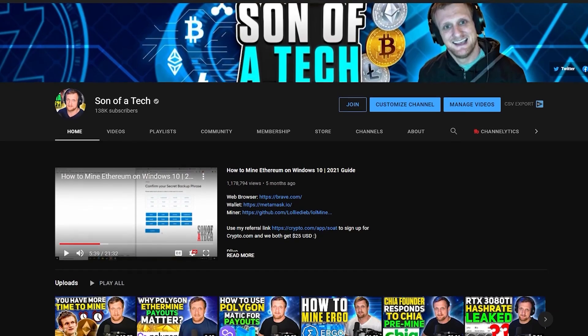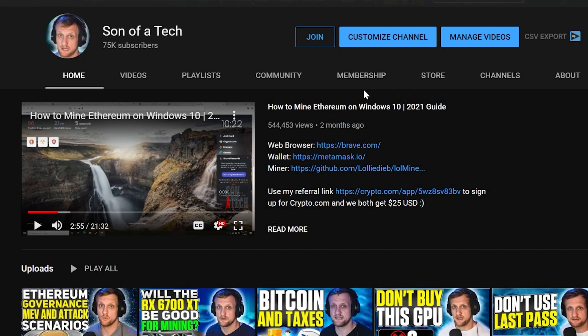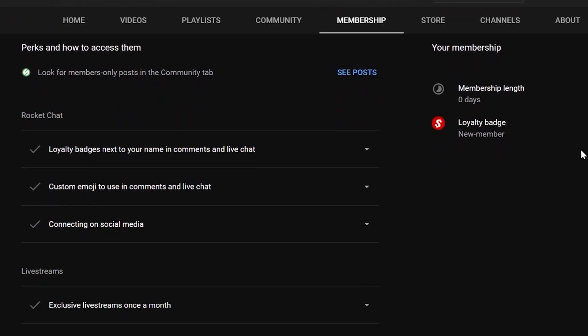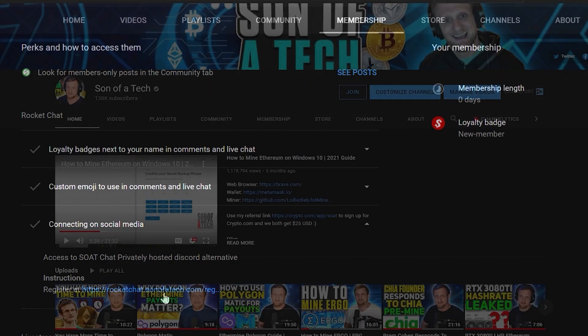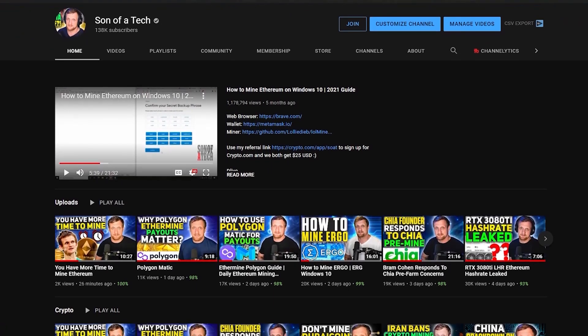Today's sponsor is myself. To support the channel, click the join button below the video and you will get access to our privately hosted Rocket Chat. Selecting the $1.99 option will get you access, and after that you need to head over to the membership tab, scroll down, and expand out your membership perks. Find the section for connecting on social media — in that section there will be a secret registration URL to join Rocket Chat, where you can sign up to enjoy talking with other cryptocurrency enthusiasts and miners without spammers, scammers, or bots.